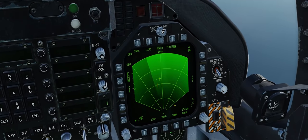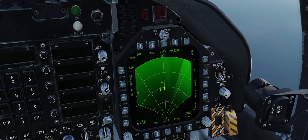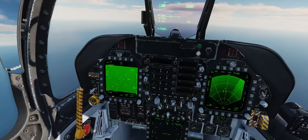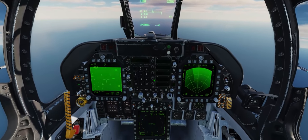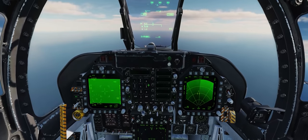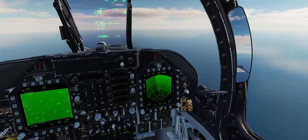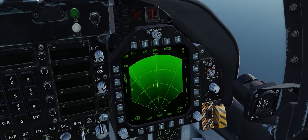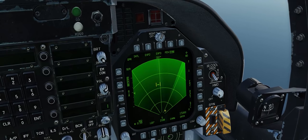When you undesignate or delete a SPI, your targeting pod automatically goes into snowplow mode, which means the pod looks 45 degrees down below the waterline of the jet. You could fly that onto a point or target if you wanted to, but that's very difficult. Now let's try actually locking up this ship with our air-to-ground radar.